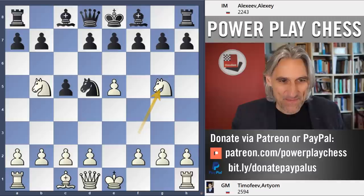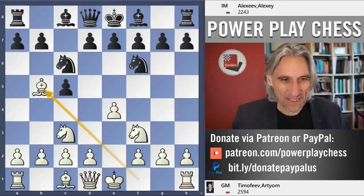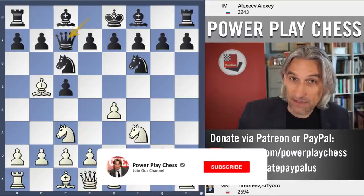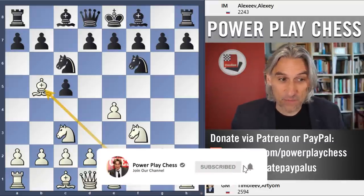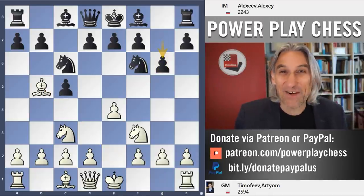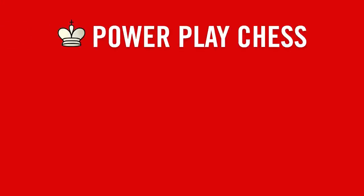So, knight d4 leads to these complications. There are other moves of course - queen c7 is a decent move, as is g6 - but that's another story. Okay, enough detail - thanks for watching.